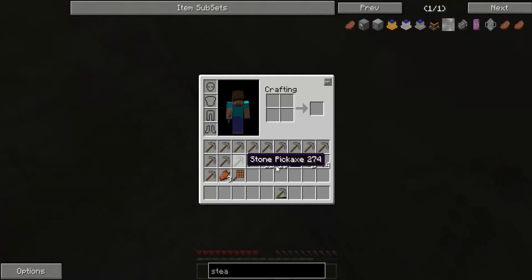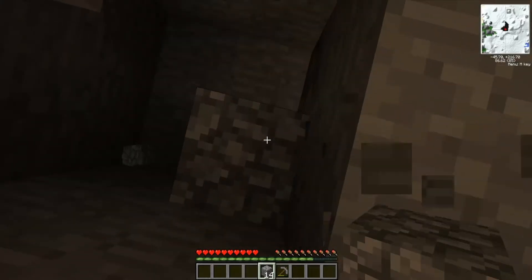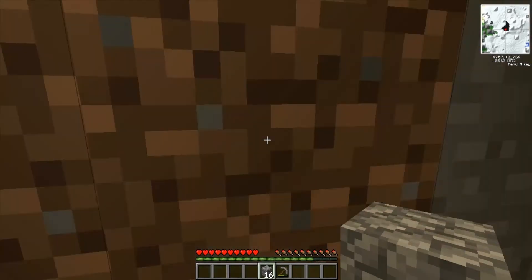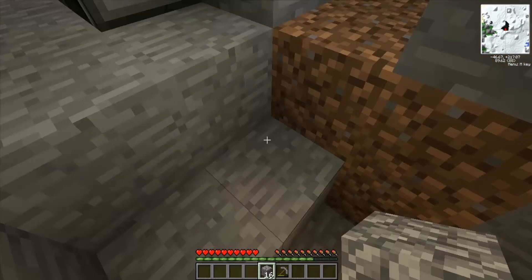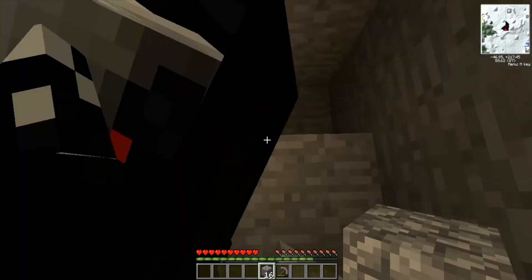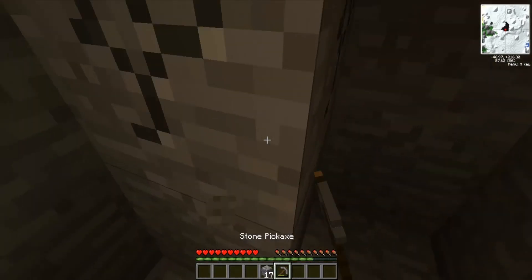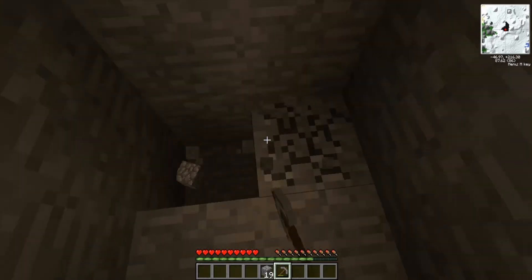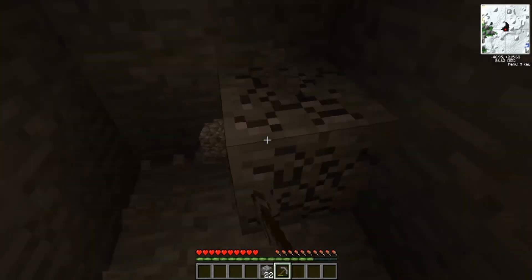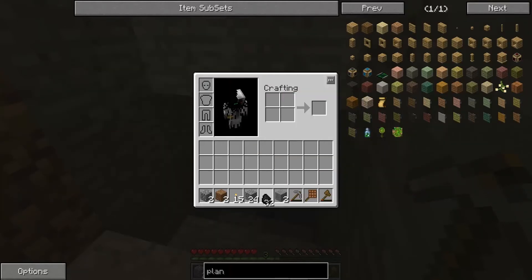I'm coming. No, you're not supposed to dig down that way, it's this way. You keep going. Don't use cobblestone. I don't have any stone. I do, let me do it. Well, you do it then. So where am I supposed to go mining? Just straight down like this — continue the pattern I've set. That's what I was doing. No, you went down to the side. There's some torches. There's some wood for more torches if you need it.